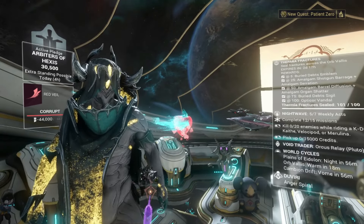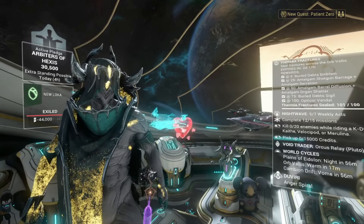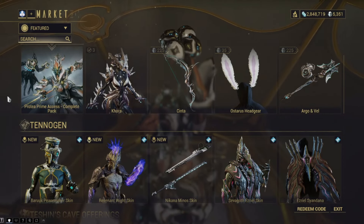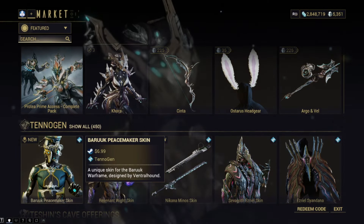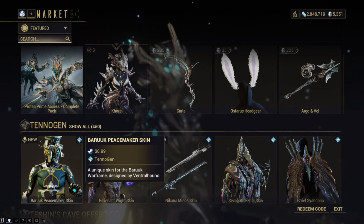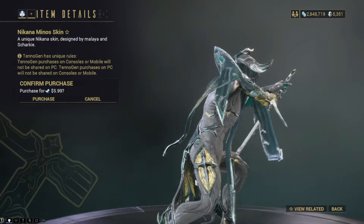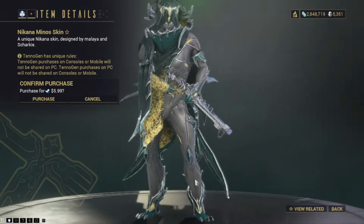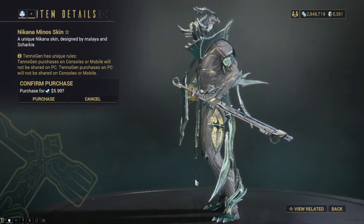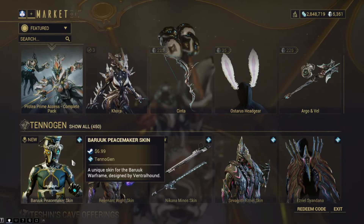What's up guys, That Really Gross Guy here. We are back in Warframe because three Tenogen skins recently just got added to the game. We have the Baruuk Peacemaker skin, the Revenant Wight skin, as well as the Mag Celestis skin. On top of that, a really cool Corpus-themed nikana called the Minos, by Malaya and Sharky. I don't really spotlight weapon skins much, so I try to give you guys a quick glance when I do the Warframe skin showcases.